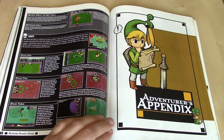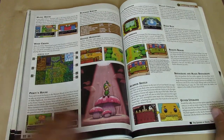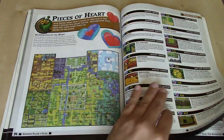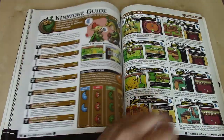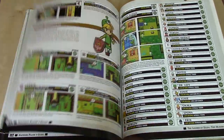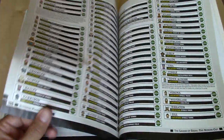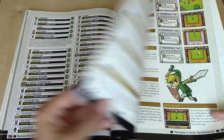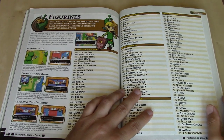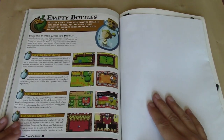We've got the Adventurer's Appendix with all the collector's quest items. Everything that you can do that has to do with side quests, like getting the heart container pieces — a lot in this game. All the kinstones, all the people that you can talk to, Tiger Scrolls, and then all the figurines too. And then the empty bottles.